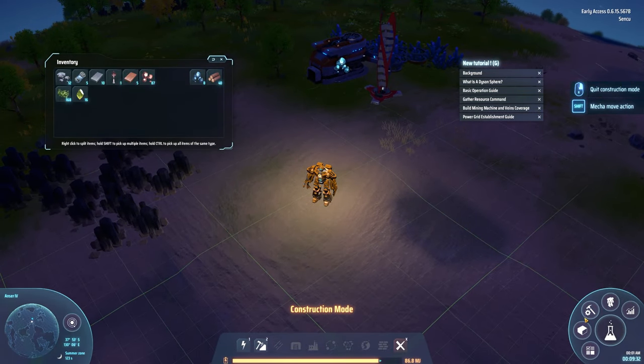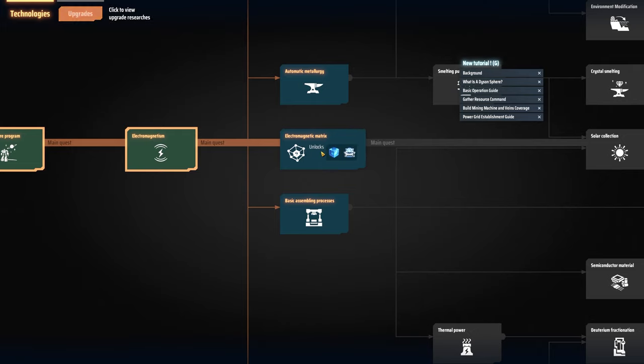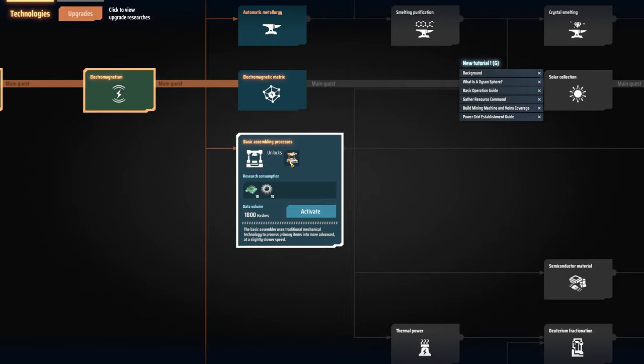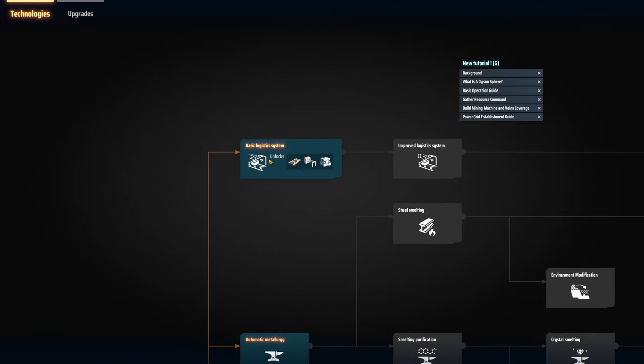Let's see — T was research. Automatic metallurgy or electromagnetic matrix? "Science magic is one of the five basic source codes that keep the central brain simulating, as the foundation of all scientific and technological research." Basic assembling processes — so I don't have to make this from hand anymore probably. But I'm not using these right now. Basic logistic system — storage — kind of sounds like something I want to have.